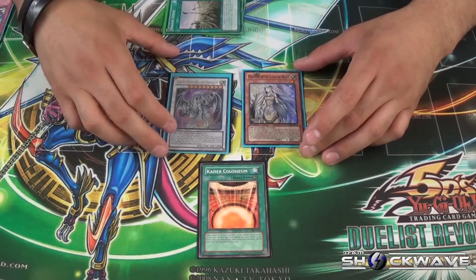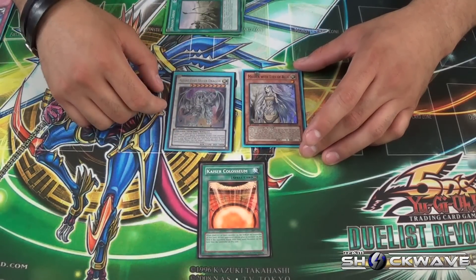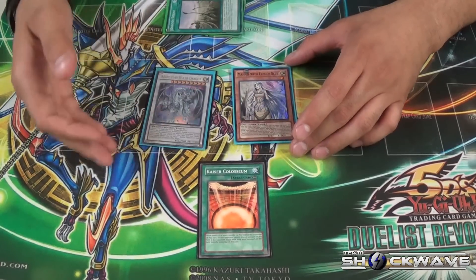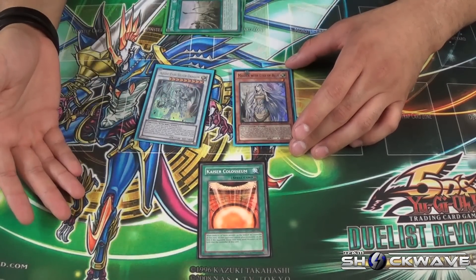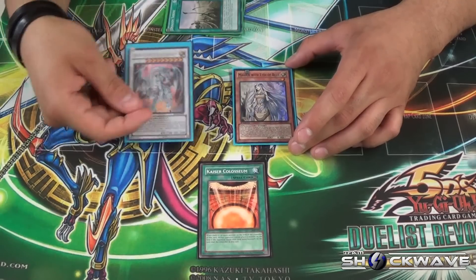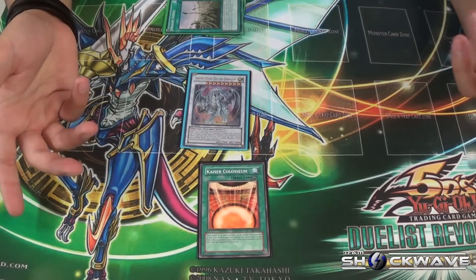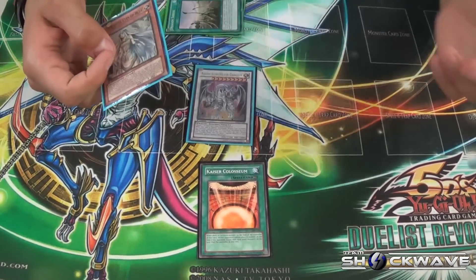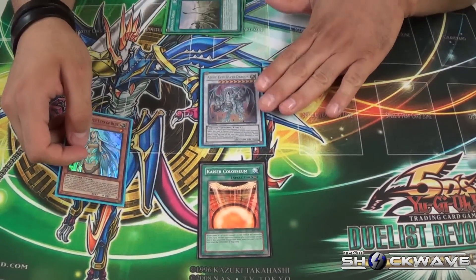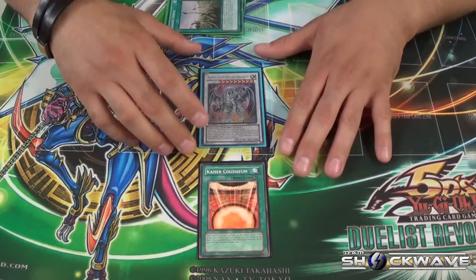From there you go to your turn, go into your draw phase, sync with Blue Eyes, and go into Blue Eyes Silver Dragon — I know they changed the name but I'm going to call it by the original. With Colosseum, your opponent will probably have one or two monsters. You sync into this, your opponent can't do anything, and you still have one monster to run over theirs. They really can't kill this because of its effect.